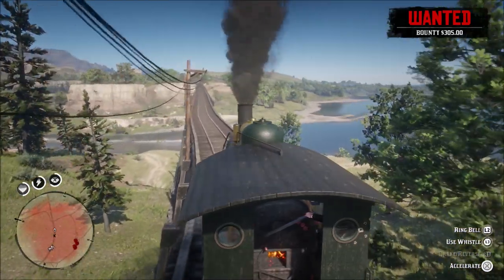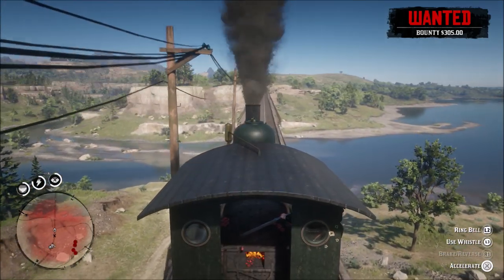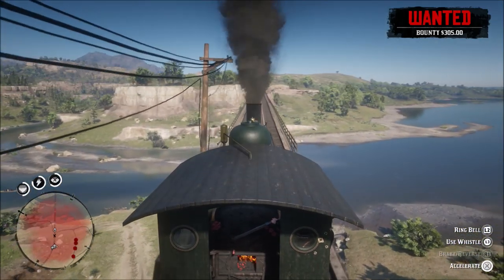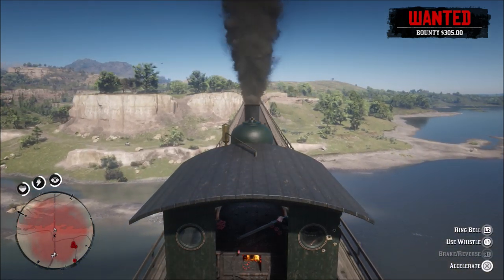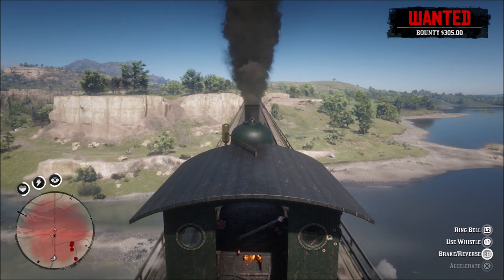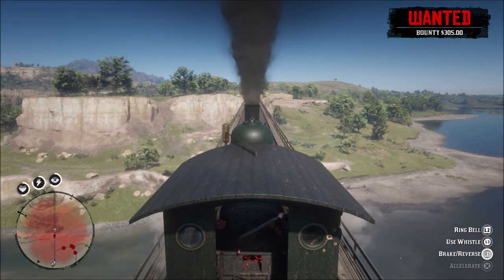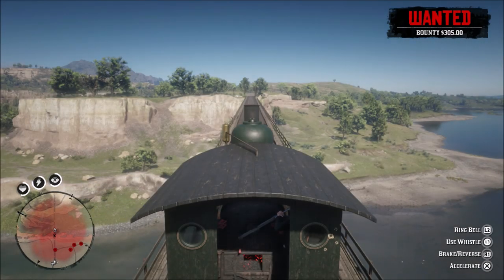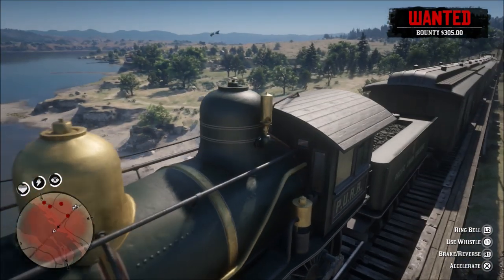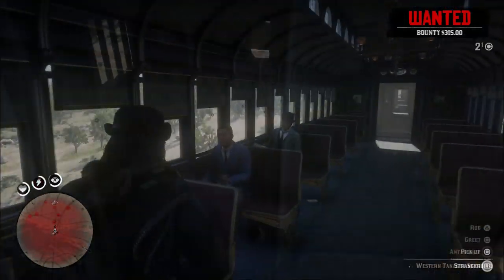The best place to stop is on a bridge, and there's a perfect one right after rig station. So you want to head there and stay on the gas until you get about halfway out, then you can stop it — the train will slowly coast and you'll be fine. Get out to about that area and start braking, then just head into the back and start robbing people.